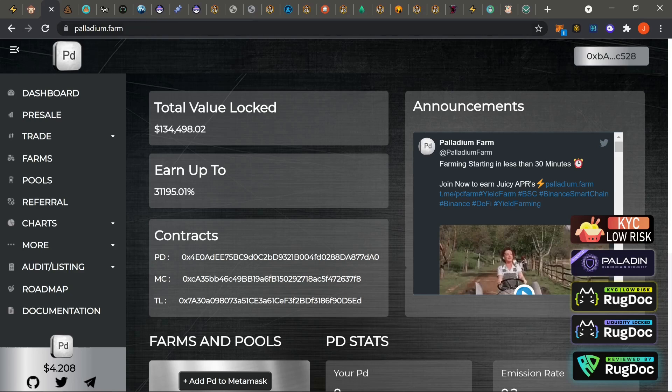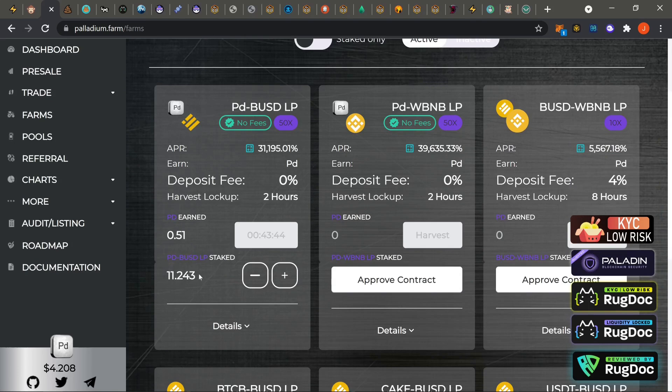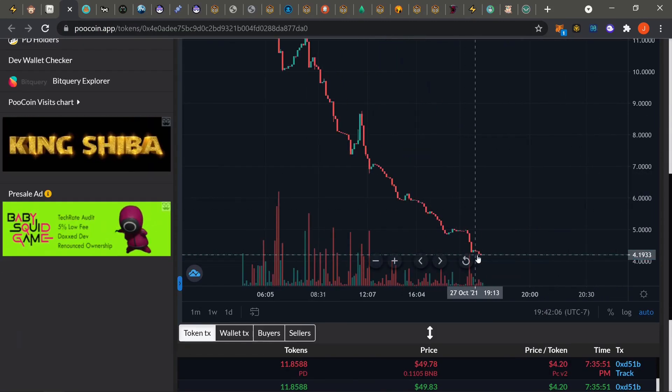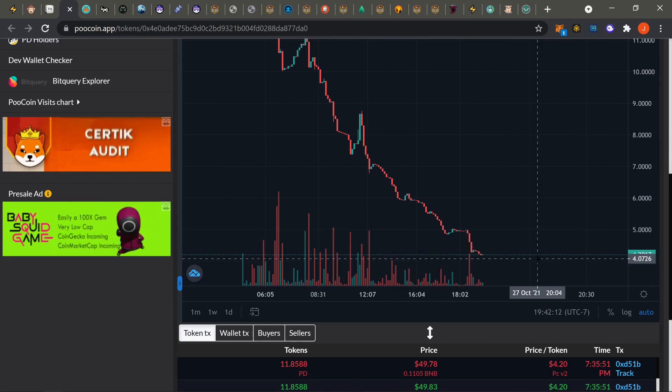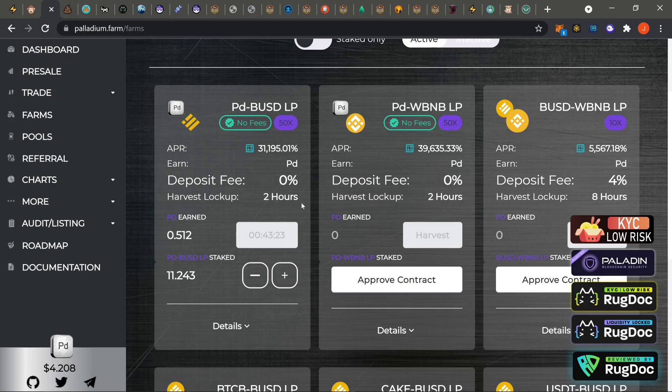First one up — basically the only one on BSC side — still Palladium Farm, and it finally popped off today. The price is still trying to find a floor. For me, I just threw like 50 bucks in here. There's no way I'm going to throw 100, 200, 300 dollars just to see it plummet. Up until it actually has a real floor — when you start seeing it go sideways and then start the uptrend — that's when I'd suggest you guys jump in.